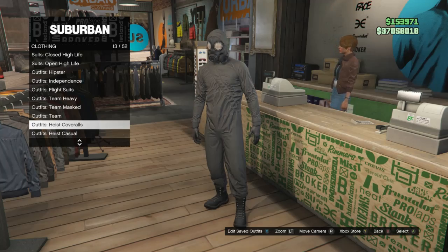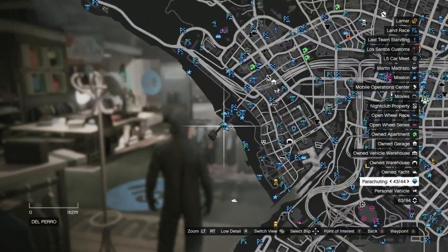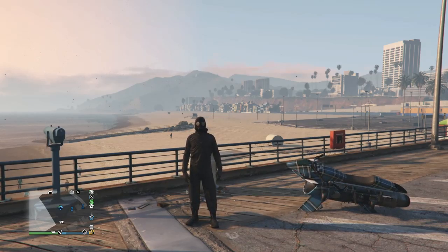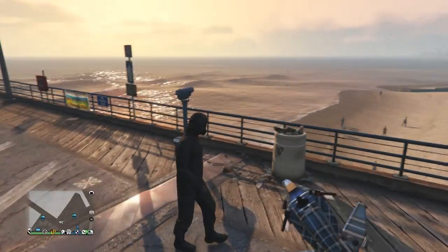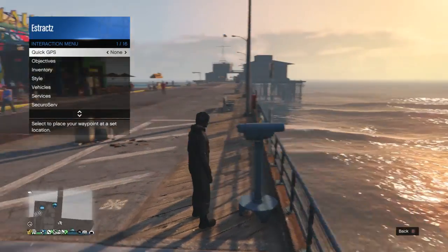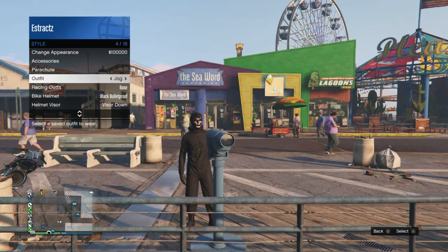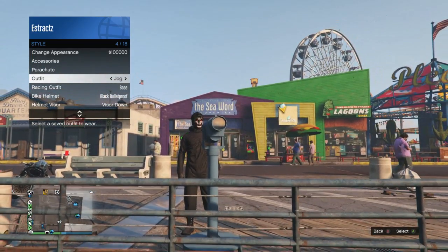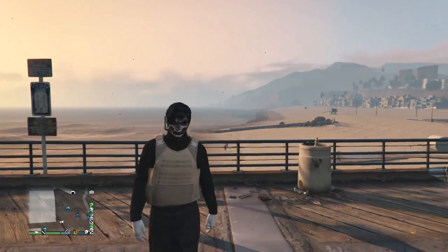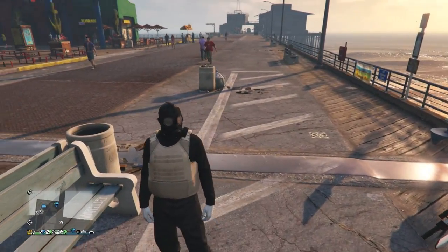After you select one of those outfits, back out to the front counter and head to the pier so we can do the telescope glitch. Once you are at the pier and near a telescope, run past the telescope and hit right on the d-pad. You'll see that your character's mask comes off. Pull up your interaction menu, scroll down to style, scroll down to your outfit, and select the outfit you just saved at the clothing store. After you equip that outfit, walk away from the telescope and you should see that the mask combines with your outfit.